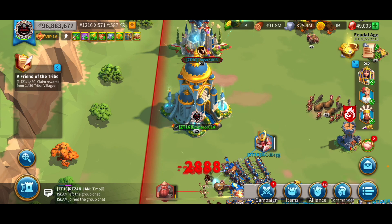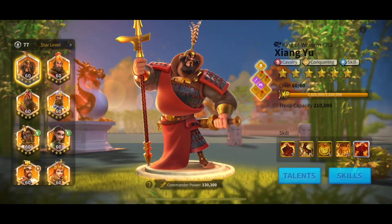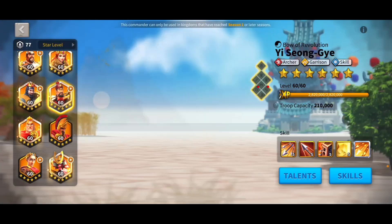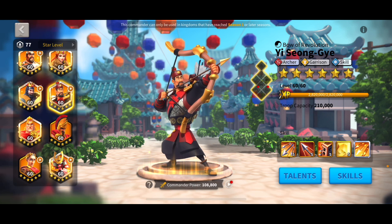So when you're first starting the game, you're going to have multiple different commanders to choose from. The first commander you're still going to want to go to expertise, even though it's not an infantry commander, is going to be YSG. The main reason you want to max YSG is because you can pair him with a lot of different commanders in a lot of different configurations, and he's going to help you really a lot in the early game and progress you really far, even into the late game.